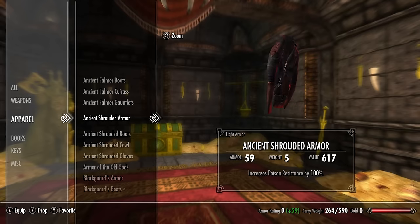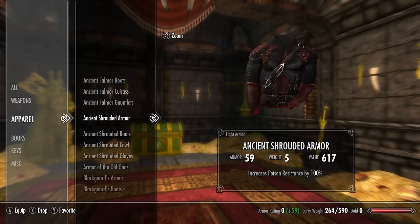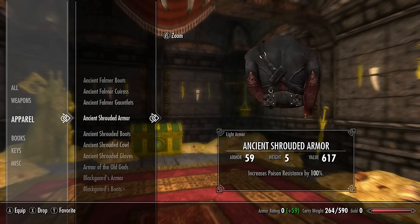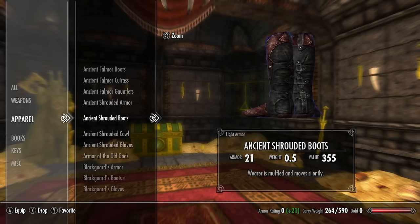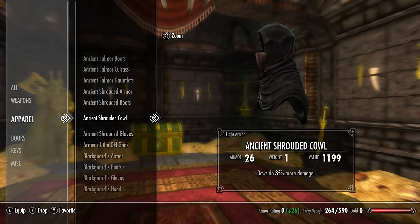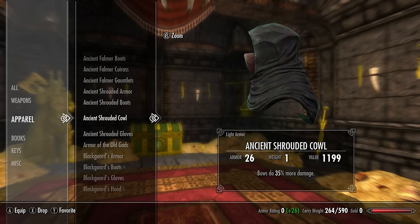Next we have the Ancient Shrouded set. The Ancient Shrouded armor chest piece has a base armor rating of 33 — the enchantment increases poison resistance by 100%, which is extremely powerful if you're facing poison. The Ancient Shrouded boots have a base armor of 12; the wearer is muffled and moves silently, very useful for those who sneak. The Ancient Shrouded cowl has a base armor rating of 15 and bows do 35% more damage.